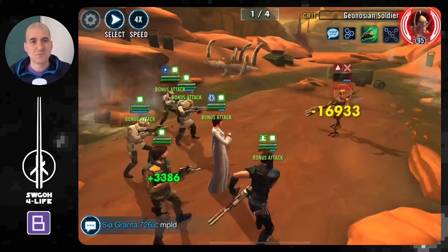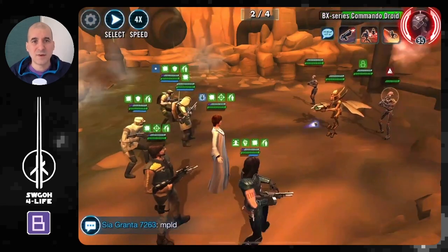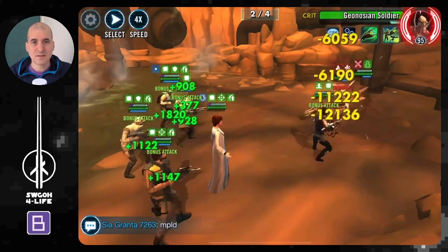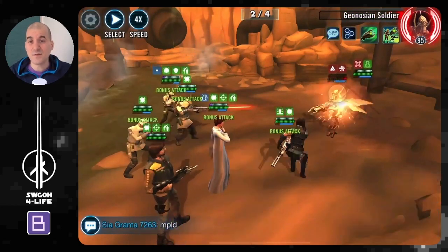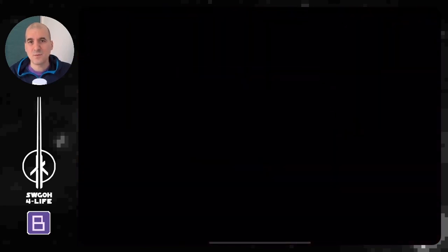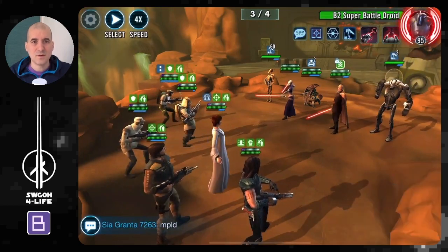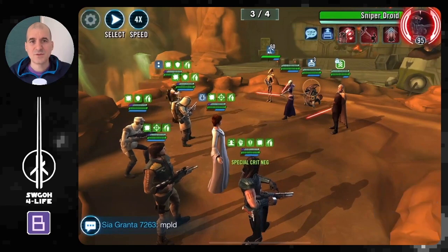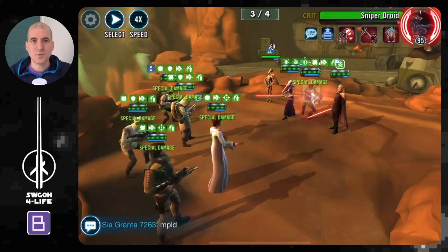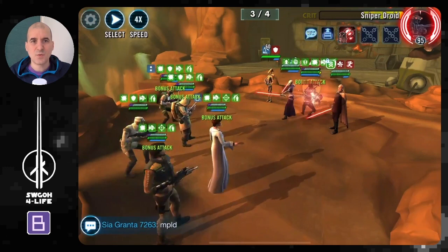B2s and sniper droids are always your priorities. Once they're out, just keep clearing. Wave two: very easy — took out B2, B1, commander droid. They can put big hits on you so prioritize them. Once enemies aren't gaining any bonus turn meter, you're pretty much running circles around them — the combination of Pow and Scout is just too much. Wave three — got Dooku and sniper droid. Getting rid of B2 first, then turning attention to sniper droid. Got daze on him, so won't be able to gain bonus turn meter. Got ability block on sniper droid.